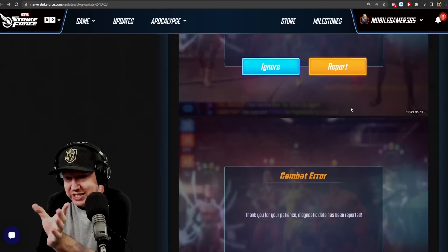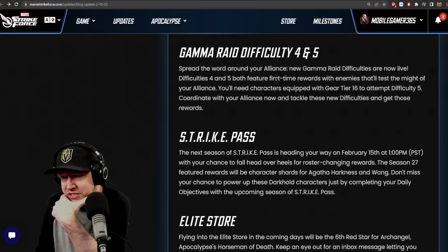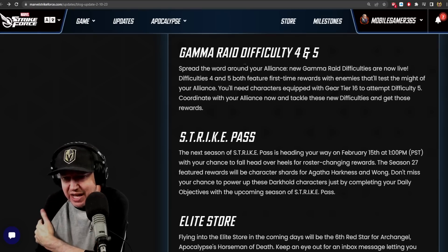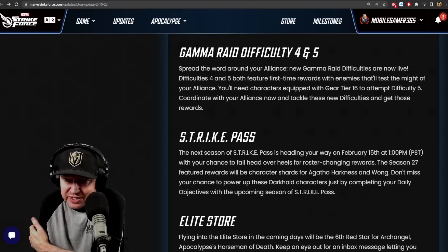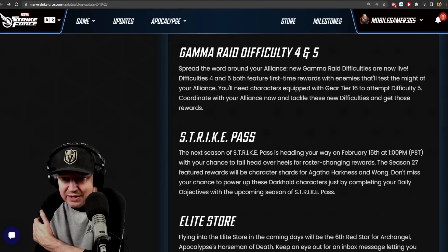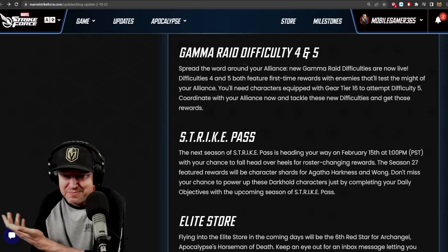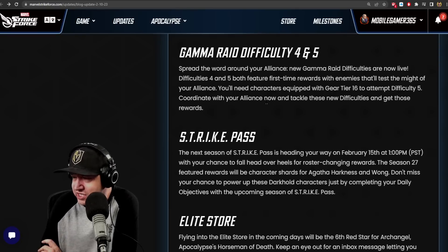There's a new bug reporting feature, which is a good thing. Then they acknowledge the new difficulties — this is the first time they mentioned it officially. Spread the word around your alliance: new Gamma Raid difficulties four and five are now live, featuring first-time rewards. You'll need characters equipped with Gear Tier 16 to attempt Difficulty 5. The rewards are somewhat better, but I don't see a lot of people running AIM, Kree, and Pym Tech teams at that level to attempt it.